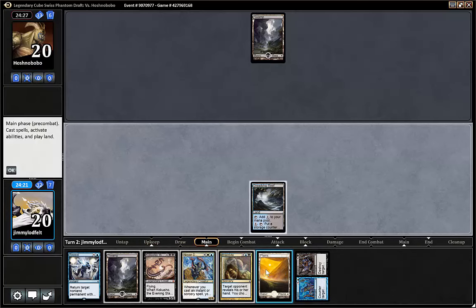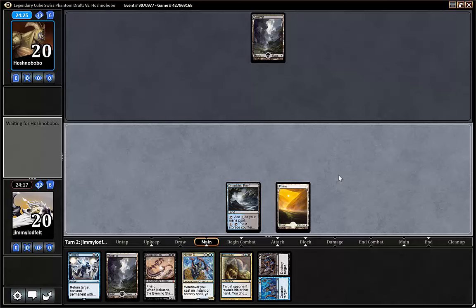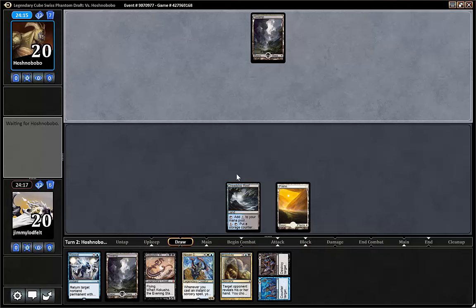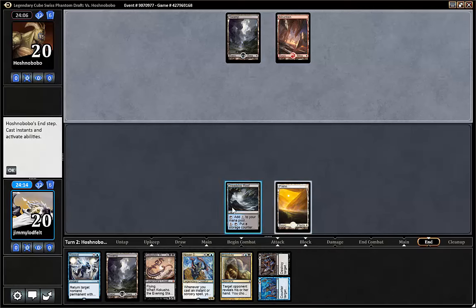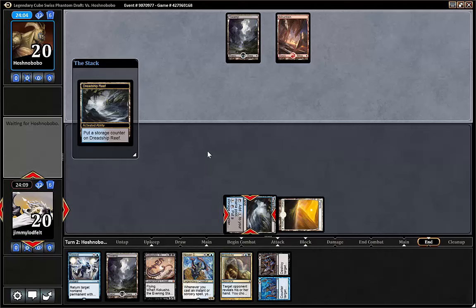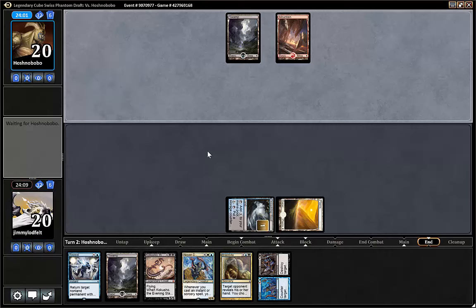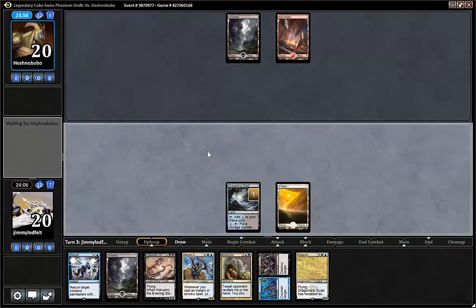That's just the counter removal. Yeah, we need lands and mana stones. The mana stone would have been great. Don't forget to store the land on end step. Because if you yield until you can respond and you don't have anything to respond to, it's not good. So we put a storage counter.